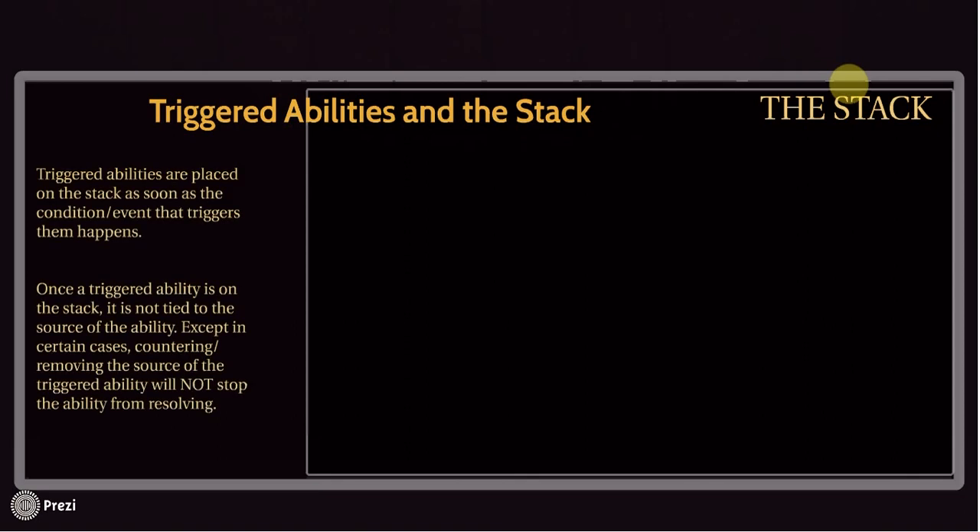So how do triggered abilities use the stack? Triggered abilities are placed on the stack the second the condition or event that triggers them happens. If it says 'at the beginning of your upkeep, this ability happens,' the second you go to your upkeep, that ability is now on the stack and you have to resolve it like any other spell. Once a triggered ability is on the stack, it is no longer tied to the source of the ability. Except in very specific cases, countering or removing the source of the triggered ability will not stop the ability from resolving. This is very important for triggered abilities on creatures.